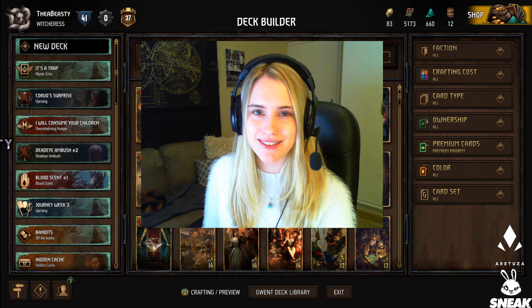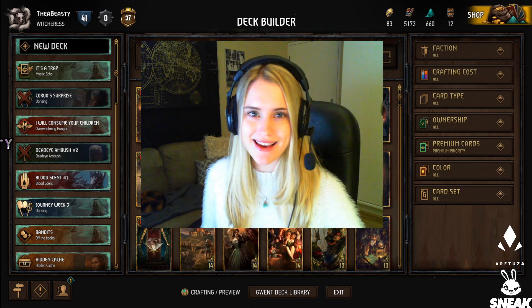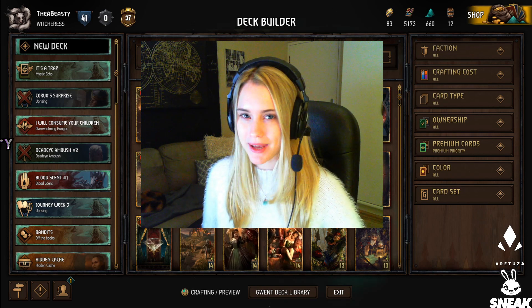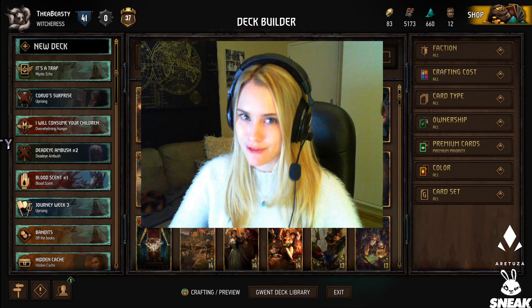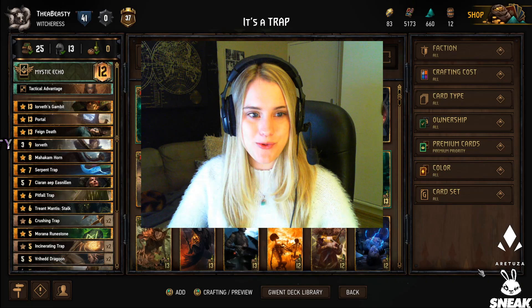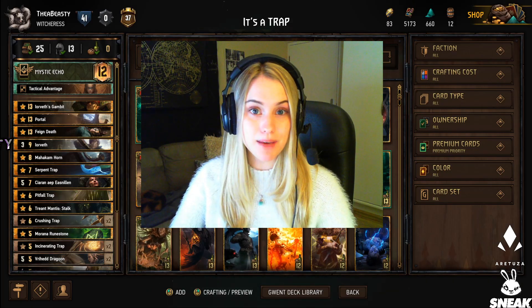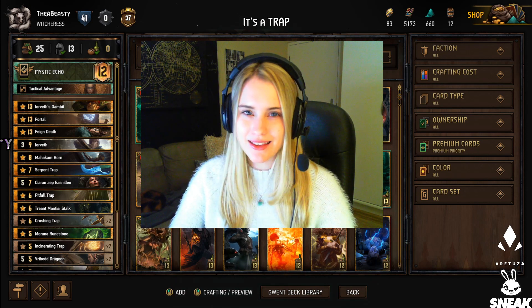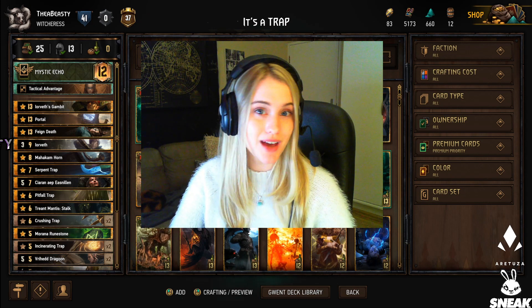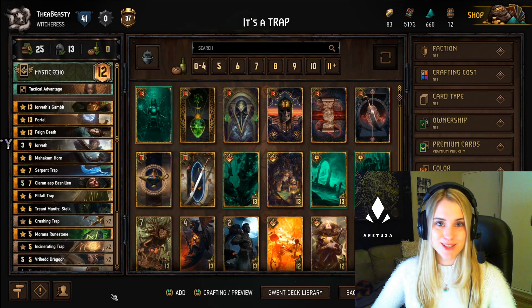This week I bring you the fourth week of journey deck guides. This one was quite interesting — you had to play 10 artifacts and trigger five traps, so what I did was put them all together in one elf deck. This deck did surprisingly well and I even ended up climbing with it in pro rank. I think I'll be tinkering with it and make a full deck guide at some point.